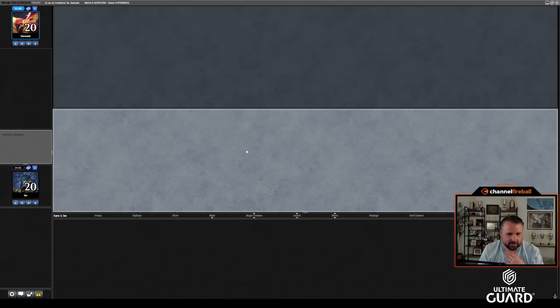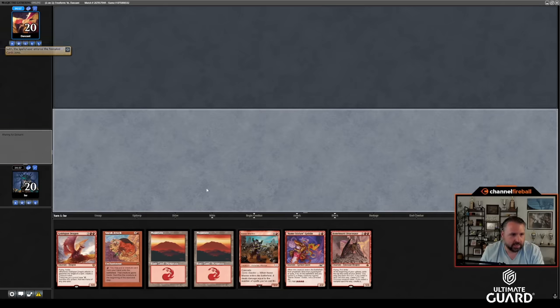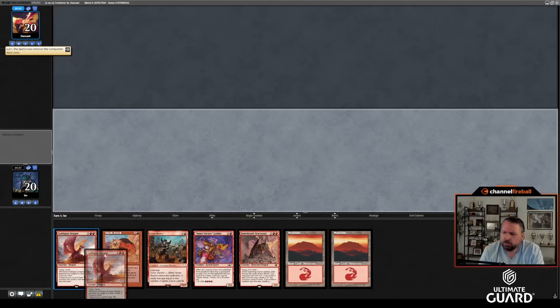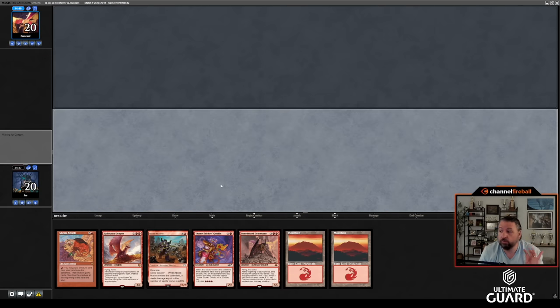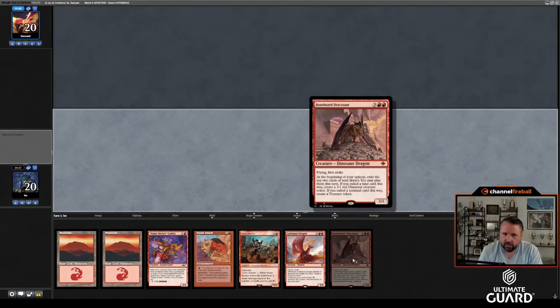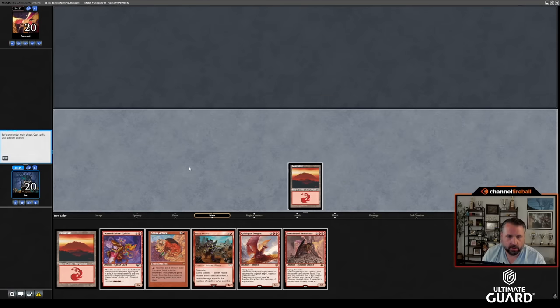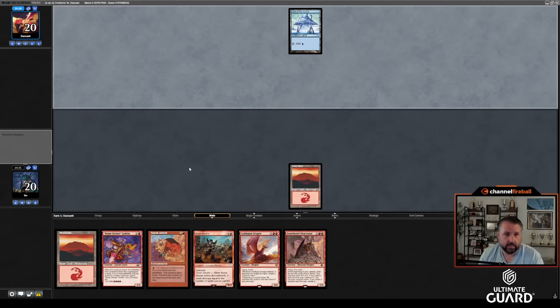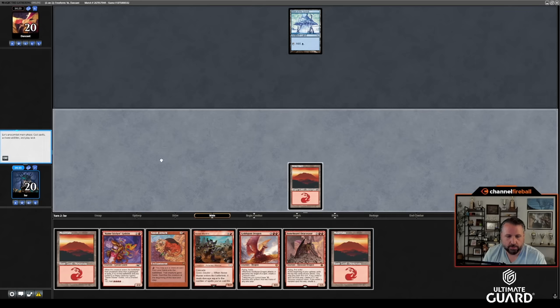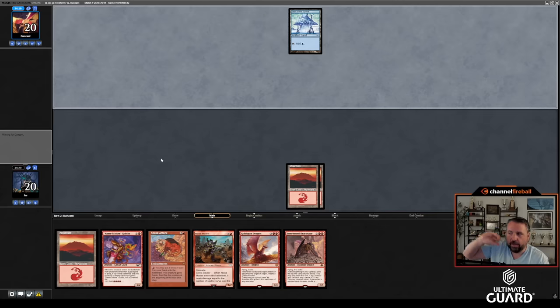Round two, on the play against white weenie splash Academy. I'll keep this hand — I need to draw a land, but if I draw a Soul Ring or Mana Crypt it's over. This hand with the Namesticker Goblin has a turn-three option of one of these fine dragons. It depends mostly on what Dan has played by then. Bone Horde is probably not my top priority — it's probably getting a Goldspan into play first. My fail case is playing Sneak Attack and sneaking in some stuff.